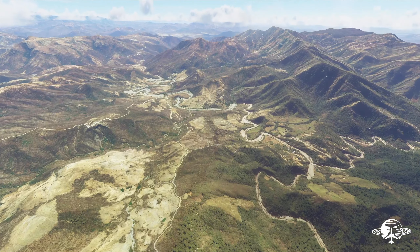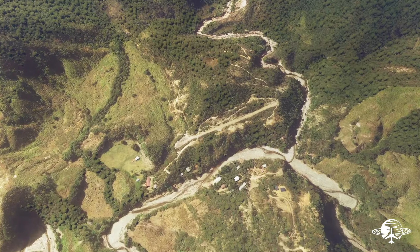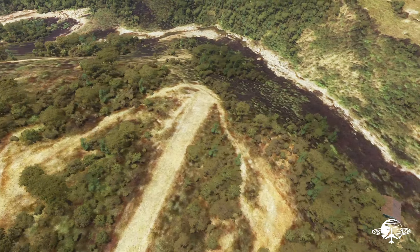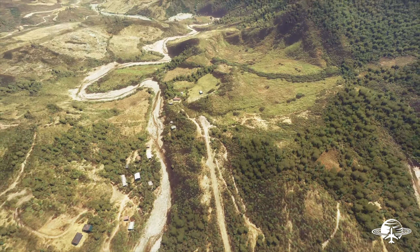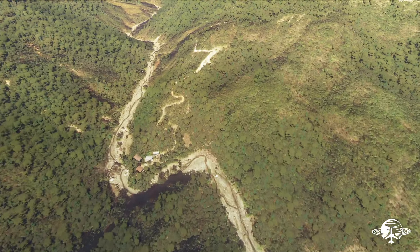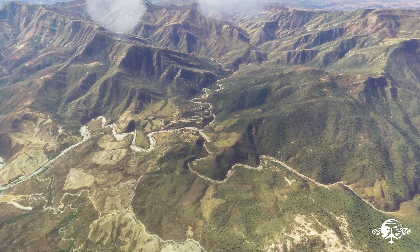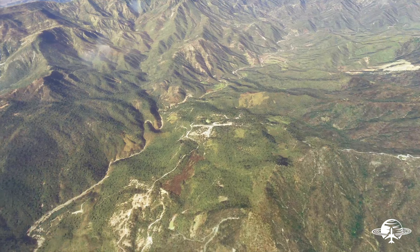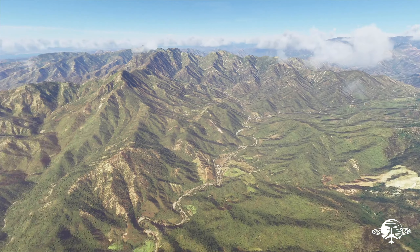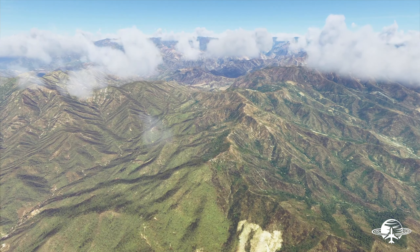Where was that first one we saw? There it is — that is 100% an airstrip. There's nothing else that that could be — rounded out ends. So that's one, two, and then three all the way over there. Can we find more? They're all in this valley right here because the scenery gets pretty aggressive where there really wouldn't be anywhere else to put a strip. This is a pretty small area.